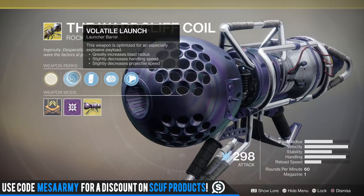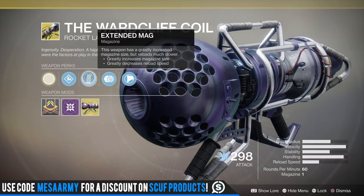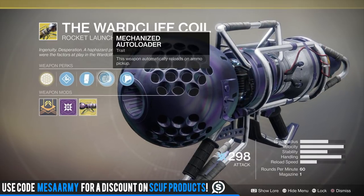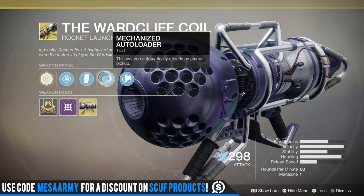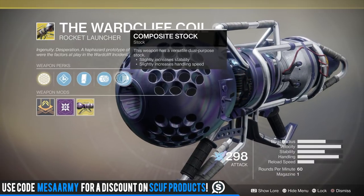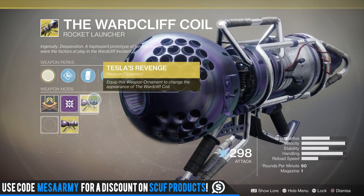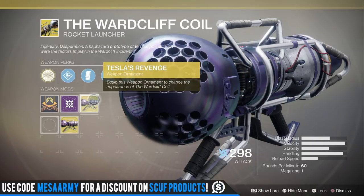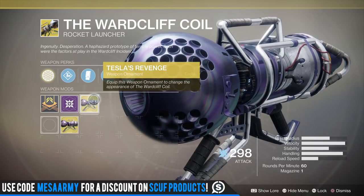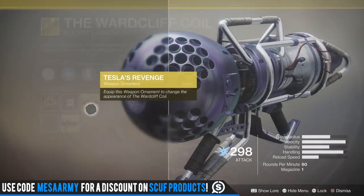You actually have to have it out when you run over the power brick. If the Ward Cliff Coil is stowed and you go to pick up ammo, you're gonna have to reload it manually. So just make sure the Ward Cliff Coil is out, run over the brick, and it will automatically reload. I also got lucky from a Bright Engram — I got the Tesla's Revenge weapon ornament. The other perks are Extended Mag and Composite Stock, which increases stability and slightly increases handling speed.